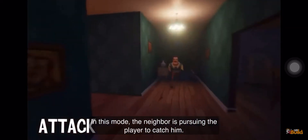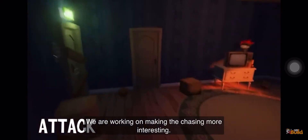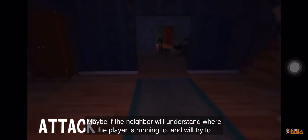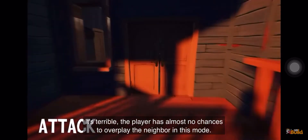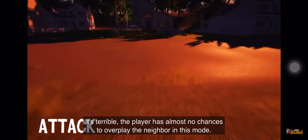Now we are going to speak about the attack mode. In this mode, the neighbor is pursuing the player to catch him. We are working on making the chasing more interesting — maybe the neighbor will understand where the player is running to and will try to cut him off, or he may block all the doors cutting the player's path. At the current stage, the neighbor chases the player and throws various items at him trying to stop him. The player has almost no chances to outplay the neighbor in this mode. What he can do is just run back to his house and hide himself.